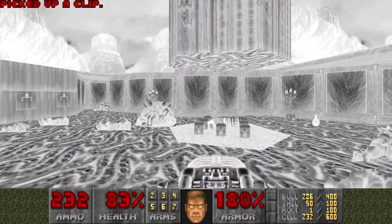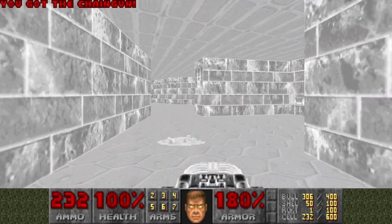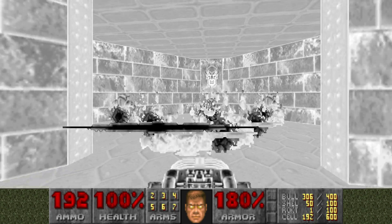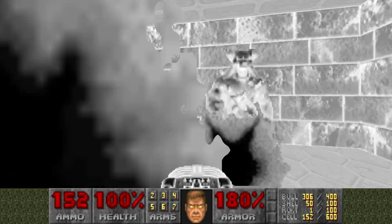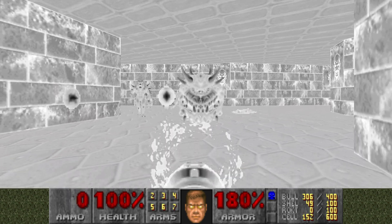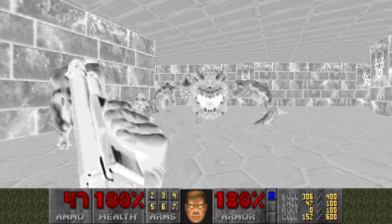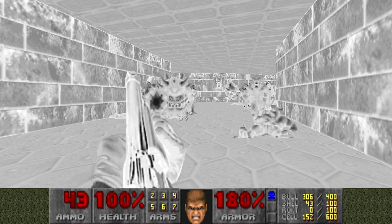Let's just go grab that invulnerability. You just wanna run — enter a line, lure those guys out. Grab the Baron and grab the blue key.